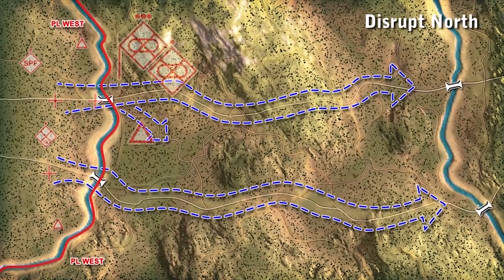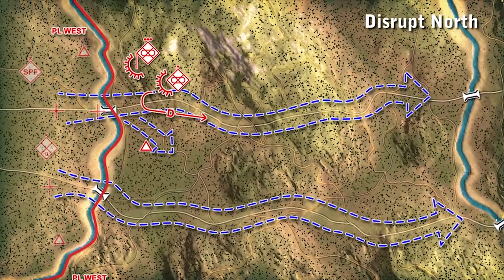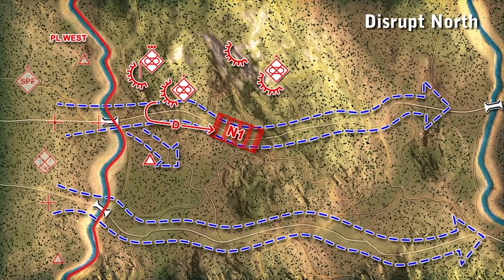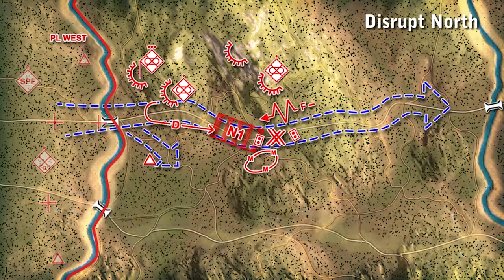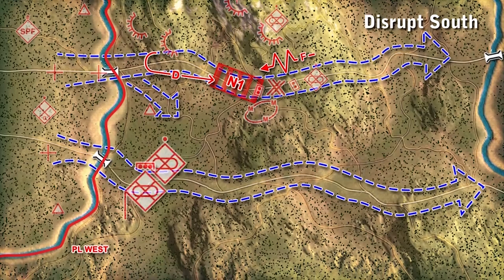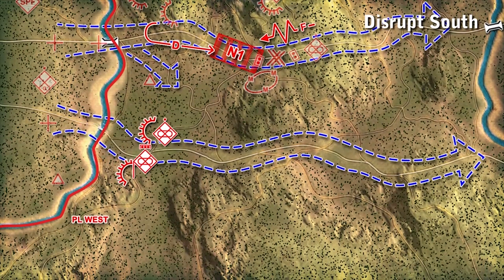On axis north, I have two squads forward to delay Blue 4 with fires as they cross Phase Line West and draw them into Kill Zone November 1. Third squad should be finished placing obstacles, mines, and prepping positions to fix Blue 4 and force them to commit on the southern axis. As the two forward squads fall back, they'll occupy simple battle positions oriented on November 1 and we become the fixed element. In the south, I have two squads occupying simple battle positions overwatching the Phase Line West Bridge. Further east, I have the affiliated guerrilla section in an ambush position covering Kill Zone Sierra 1 and the dedicated anti-tank squad covering Sierra 2.